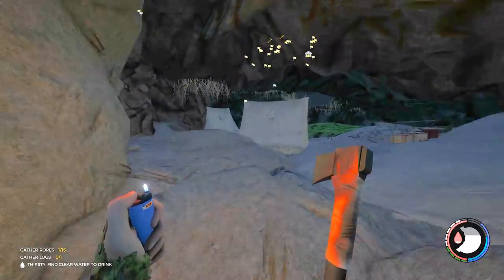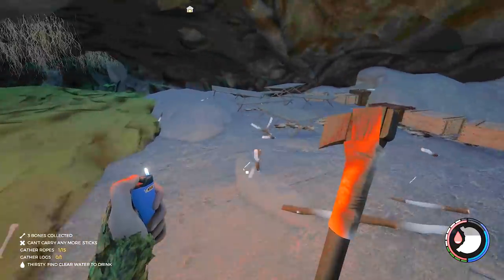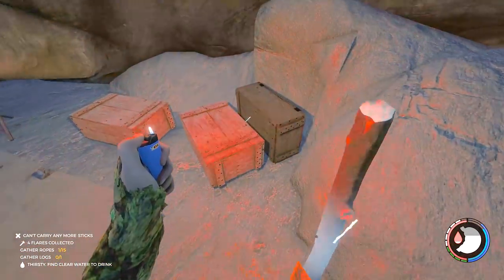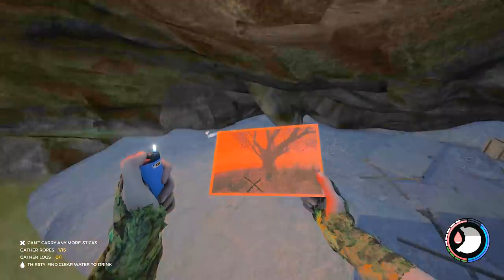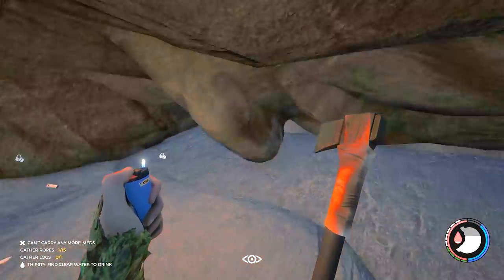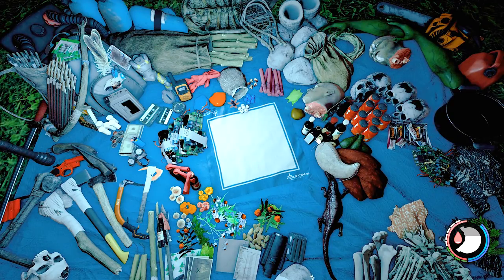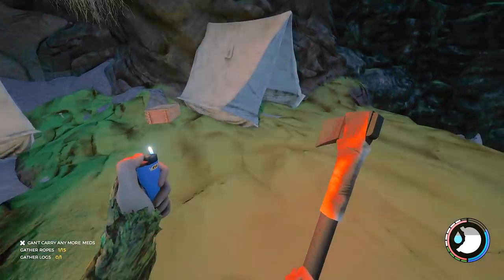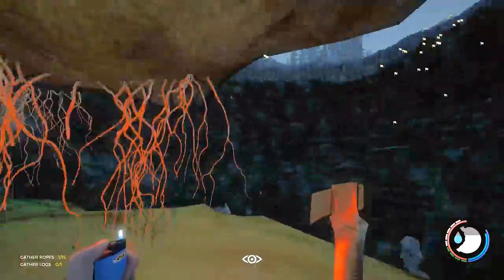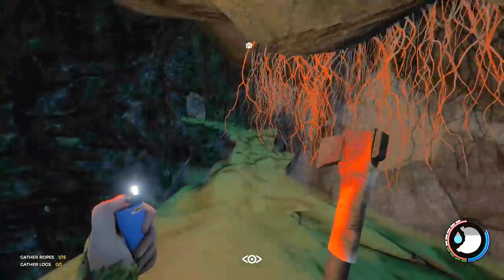Then we come out into the sinkhole — the sinkhole! There's some things here: some flares and an image of a cache. There's a bottle of booze — I'm going to drink it because I have no clean water. It just lowers my energy a little bit but that's okay. The chainsaw used to be just in there but we've already got it.